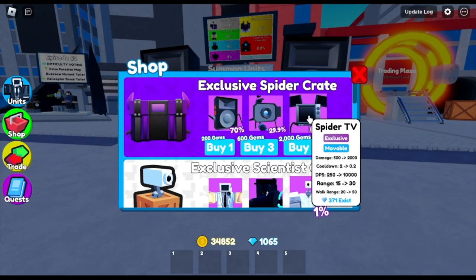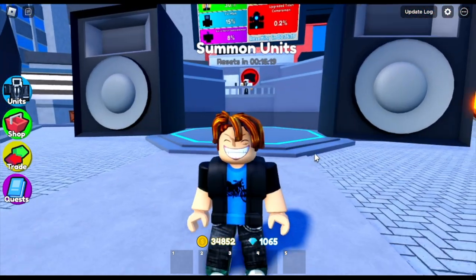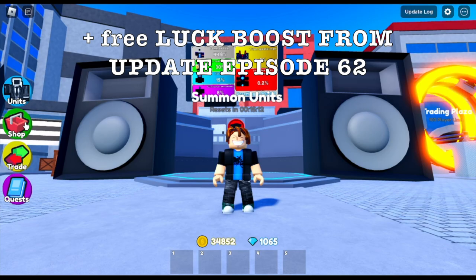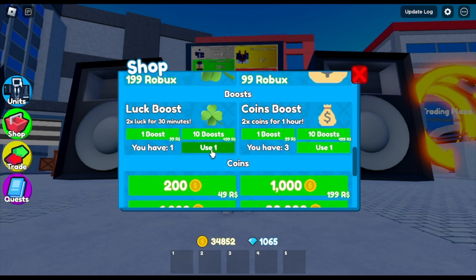So here's the way to convert your gold coins. First up, you need coins. Step two, gather units using the coins. I have a two times luck game pass, so let's spend all our coins. Plus, I have a free luck boost from update episode 62. Let's use it. So 34,000 coins — what units will I get?